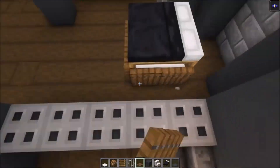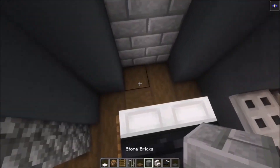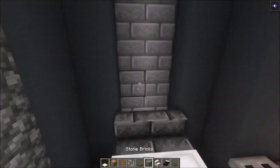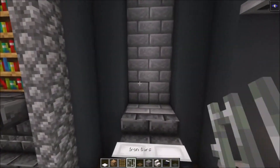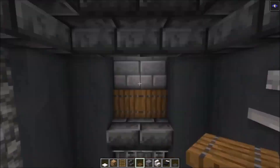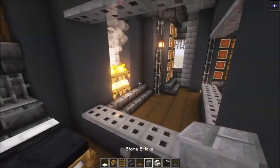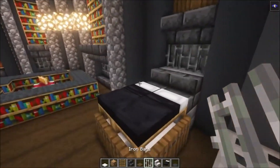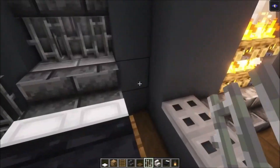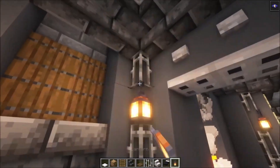You need to get rid of these blocks, otherwise you are not able to place it. Then on the back side, you want to have four blocks followed with some stairs again. Then add your iron bars and some upside down stairs. After that, take some trapdoors again and place them in. On the sides, we are going to use iron bars, so take your iron bars with some lanterns and place it in like this. Then you can take your lanterns and add them in as well.